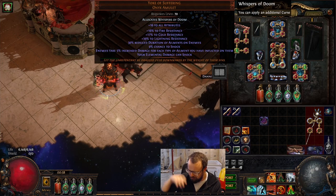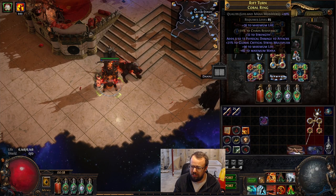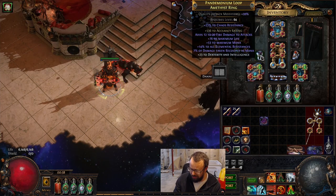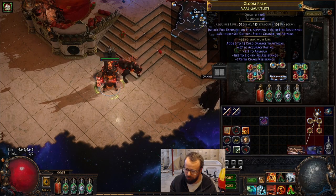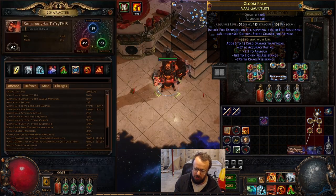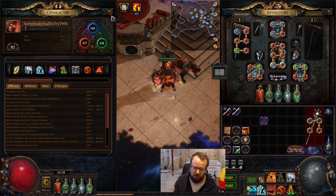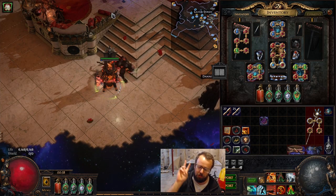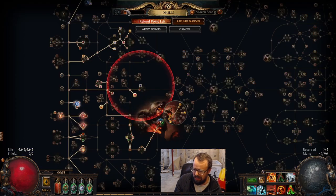Another thing we changed: we start to get accuracy on our gear — between our helmet, our ring, and our gloves. This is really important. Make sure you're getting above 4k accuracy to get that 100% hit chance. If you don't, accuracy is checked twice for critting, and it can really break your crit builds.